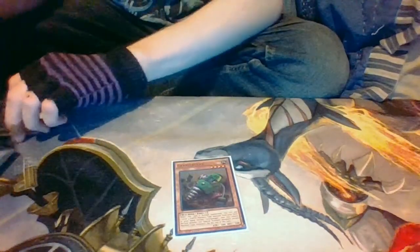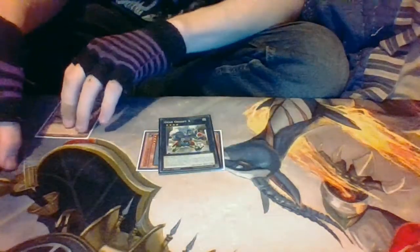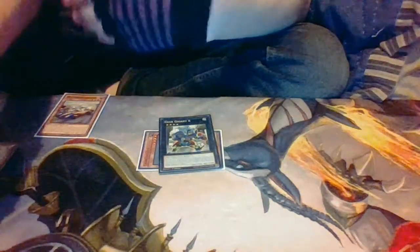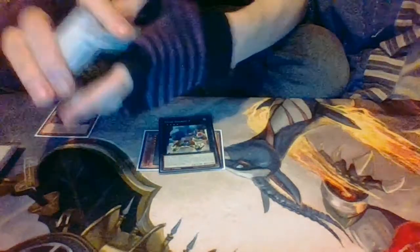First combo demo: it starts with just Geargiarsenal Gear. You normal summon it, add Accelerator to your hand, then special summon Accelerator via its own effect, and overlay them into Gear Gigant X. Detach Accelerator — unfortunately its effect misses timing and wasn't sent from the field to the graveyard properly. So you can't trigger it, but you can search something like Geargiarmor, another Auger, or Accelerator — whatever Geargia you need. Simple combo.